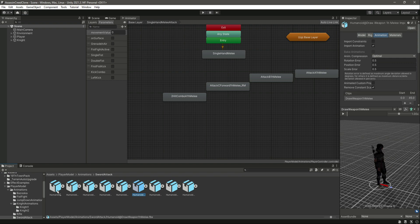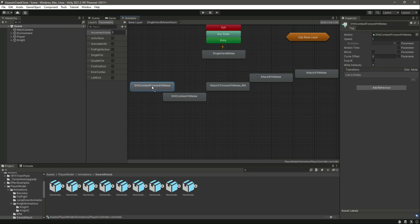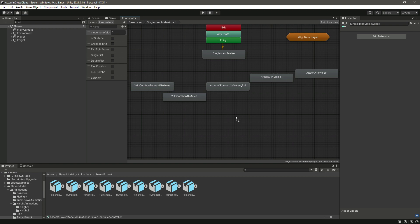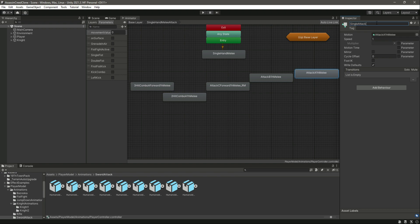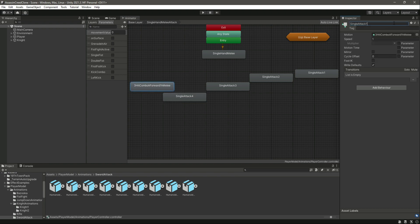At last we need this one, which is by the name of 'Three Hit Combo A Forward One Edge Melee'. So let's rename them as well: the first one will be 'Single Attack One', then 'Single Attack Two', this one to 'Single Attack Three', this will be 'Four', and this one will be 'Five'.